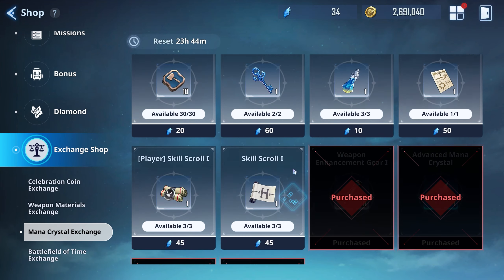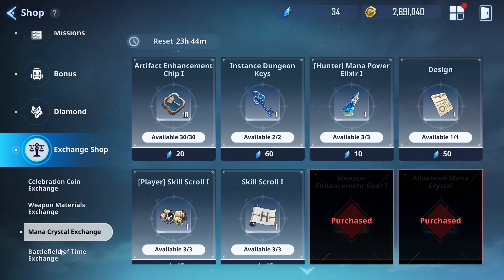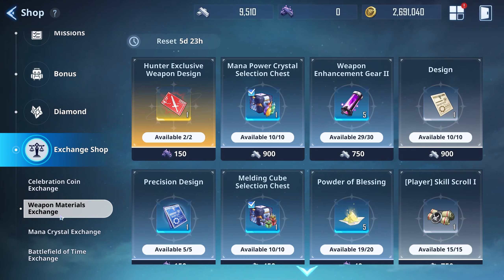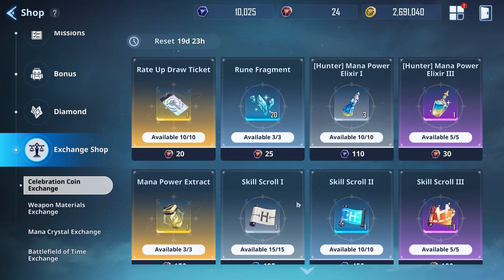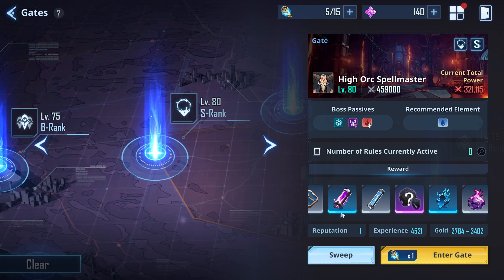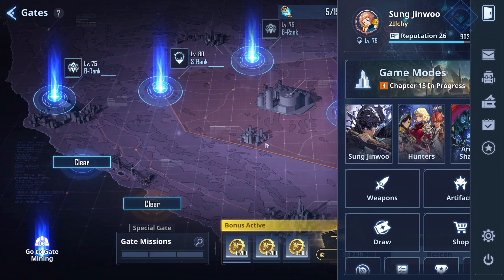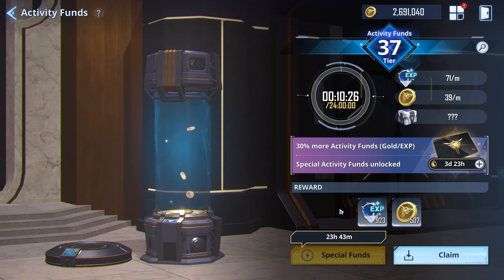You can also get these materials from the mana crystal section. For the battlefield of time, you can't get them there. So it's mainly the mana crystal shop and the weapon exchange. Next, you can go to the gates — the gates will actually drop one of these as well. You have to get lucky obviously, but the gates are a good way to get these leveling materials.